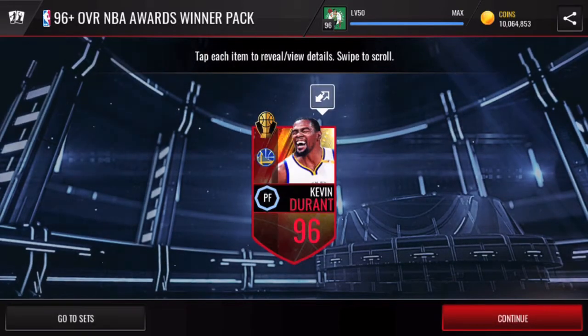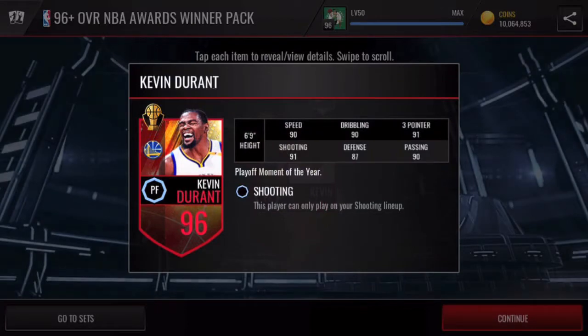Bang — we get a 96 overall Kevin Durant! I did pull him in an actual regular award winner pack before as a playoff moment of the year card. Solid stats, of course — anything 87 plus for those cards at least. Really nice pull.